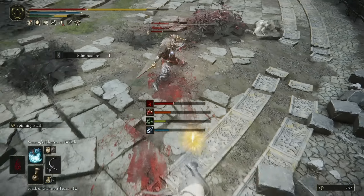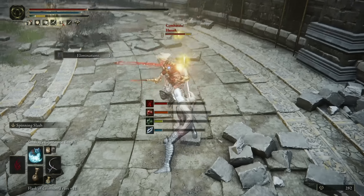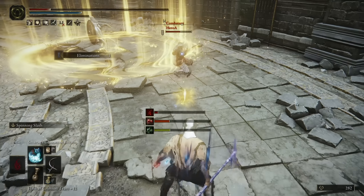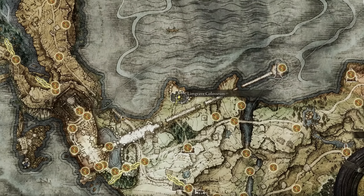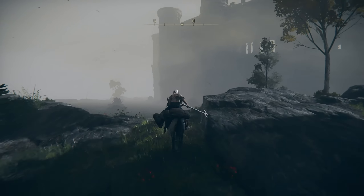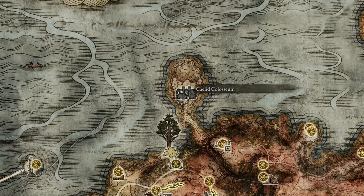Just in case you didn't know, there are a total of 3 different arenas, each with different game modes and locations. If you want to access all the modes available, you'll want to visit each of these and open them up. The first one will be in Limgrave — you can ride straight north from Warmaster Shack and you can't miss it. The second one is in Caelid.